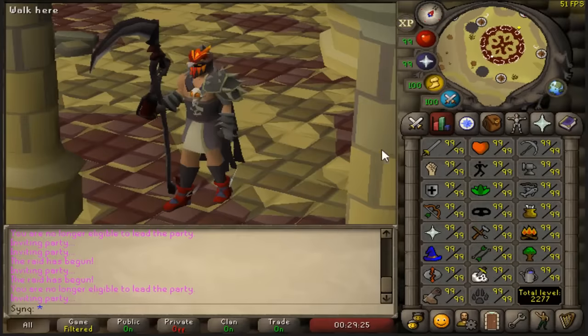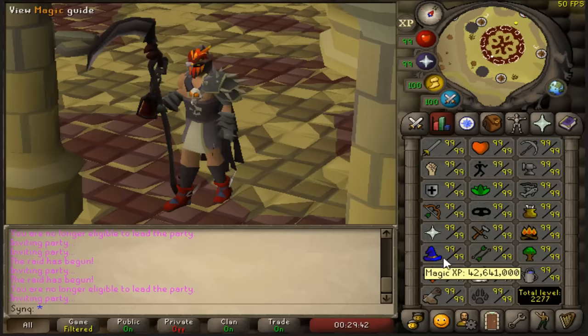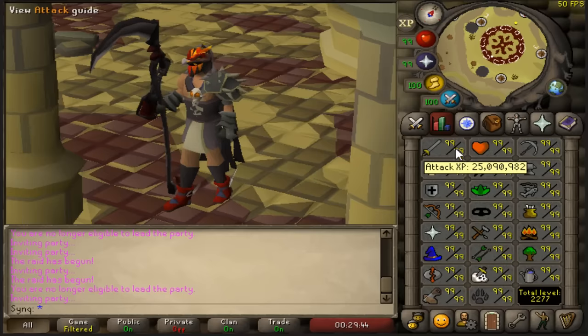The skill requirements for solo raids are a bit different from team raids. Technically you can go into raids as a level 3, but that's obviously not recommended. For solo raids, I personally recommend base 90 stats — it's really nice for your accuracy and damage. You can go as a one-defense pure if you wish, but I personally don't recommend it.